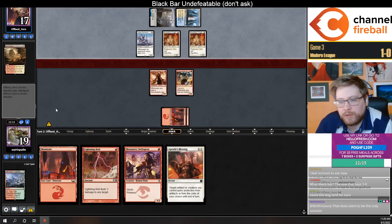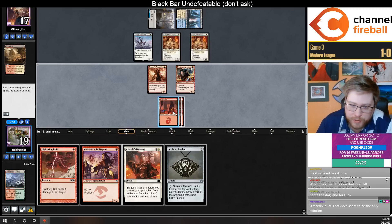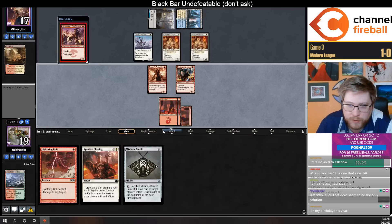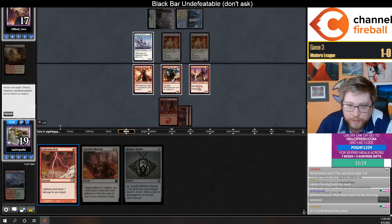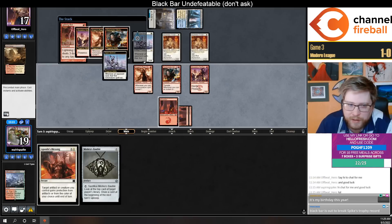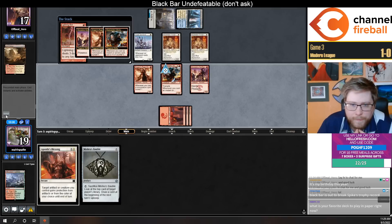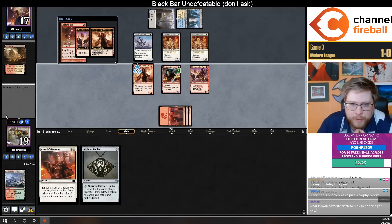Double Forge-Tender — pretty good. The trample is huge this game. My kingdom for a Kozilek's Return. Let's go Swift Spear, Lightning Bolt. Yeah, I think it's fine to play the swift spear.